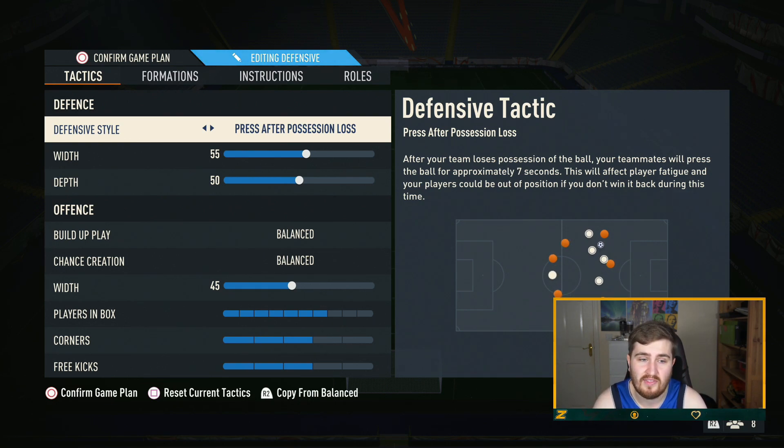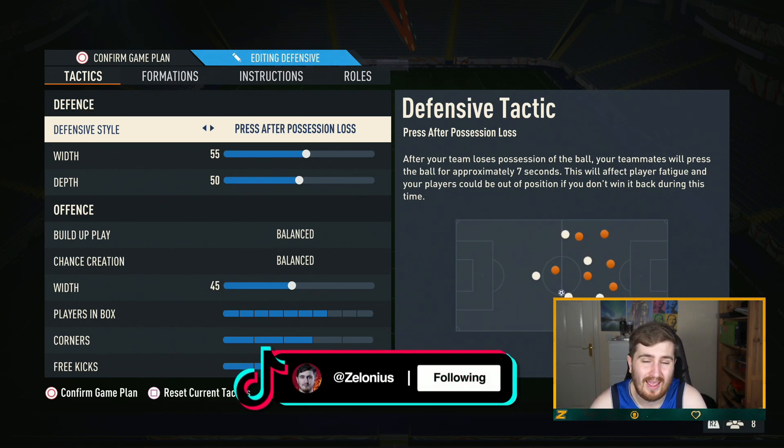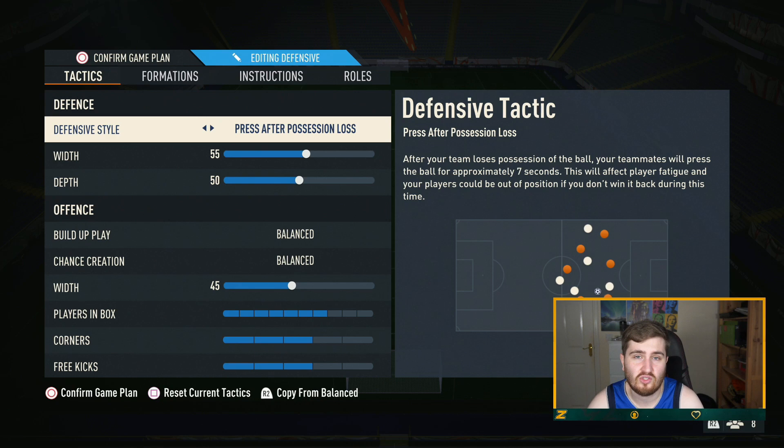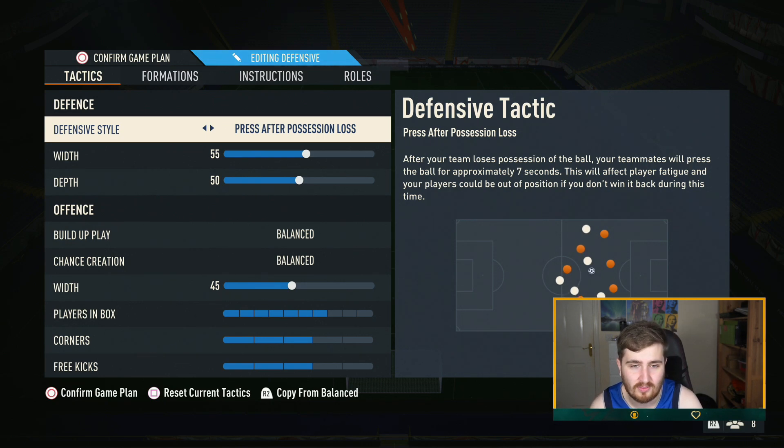This is something very different that I've been doing on FIFA 23 and honestly it's just broken in my opinion how strong it is. I start in press after possession loss. Anyone who has been watching my tactics videos for a long time will know I've never really recommended this — I pretty much always recommended going to press after possession loss only for a more attacking tactic to get back into the game if you're losing. But I now recommend starting in press after possession loss even on my cheap road-to-glory team.